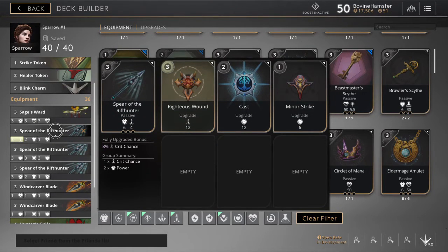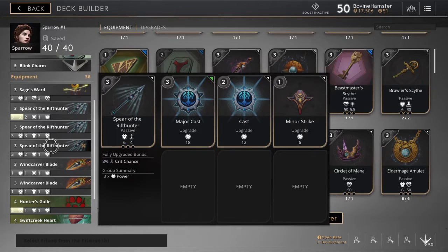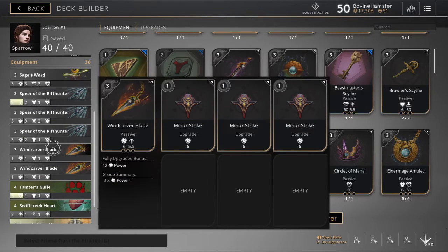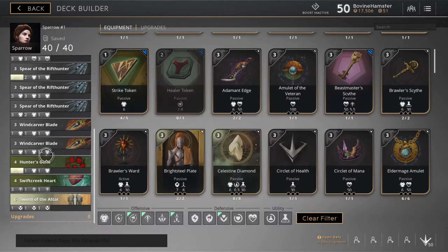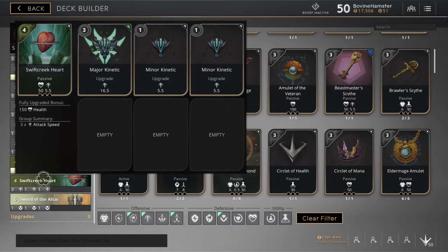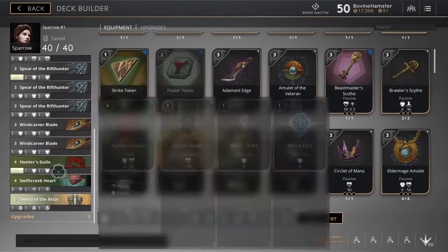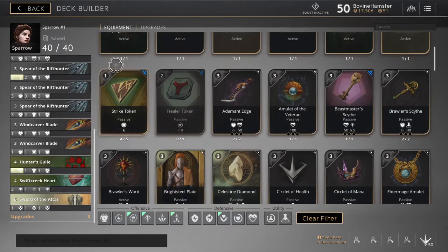We've got Spear of the Rift Hunter with a three-point Crit, a two-point Power, and a one-point Power token. Another Spear of the Rift Hunter with three three-point Power tokens. A third Spear of the Rift Hunter with a three, a two, and a one Power token. Wing Carver Blade with three one-point Power tokens. Another Wing Carver Blade with three one-point Power tokens. Hunter's Guile with a three-point Health, and two one-point Power tokens. Swift Seeker Heart with a three, a one, and a one Attack Speed token. And Sword of the Altar with three one-point Lifesteal tokens.